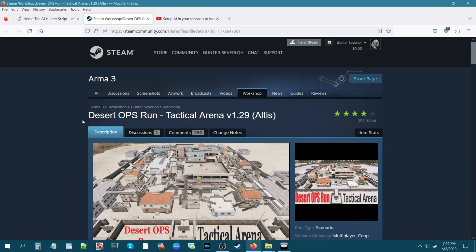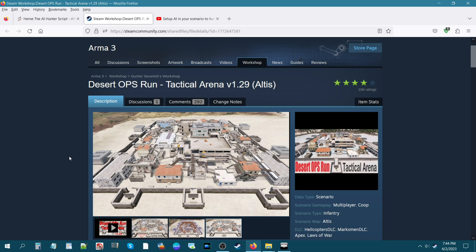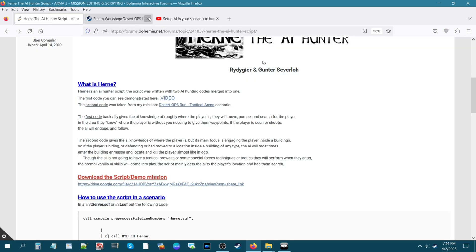The second part of the code was taken from a mission I built back in 2019 called the Desert Ops Run Tactical Arena. The code taken from that scenario is a Hunter AI code that enables the AI to enter buildings and clear out the player no matter where they're at in the building. They'll climb the stairs, search from room to room, and seek out the player. These two codes were developed into one code working together.